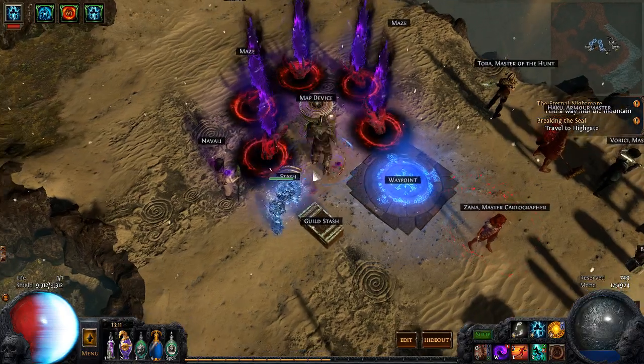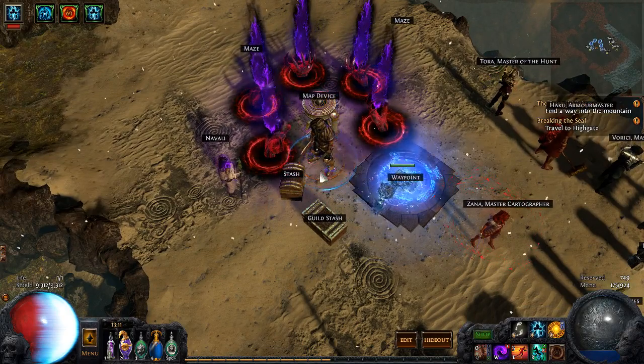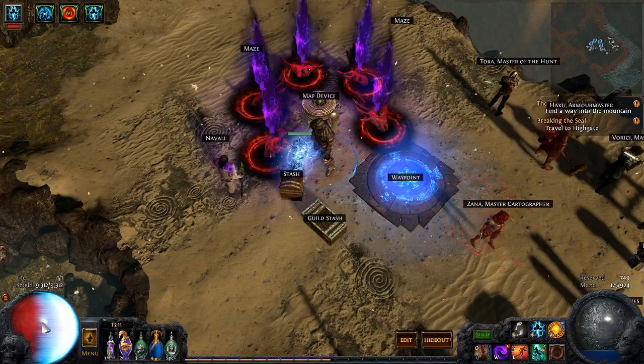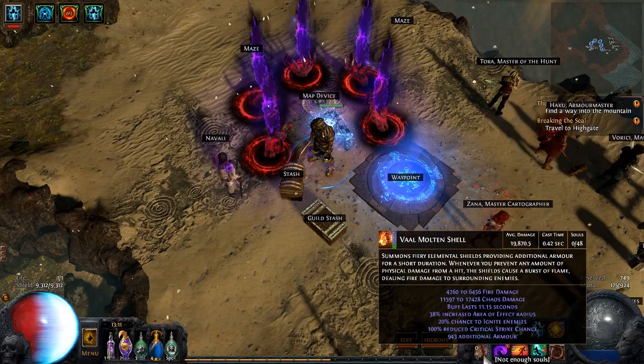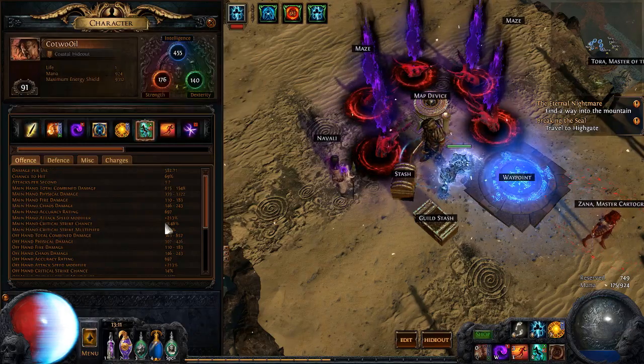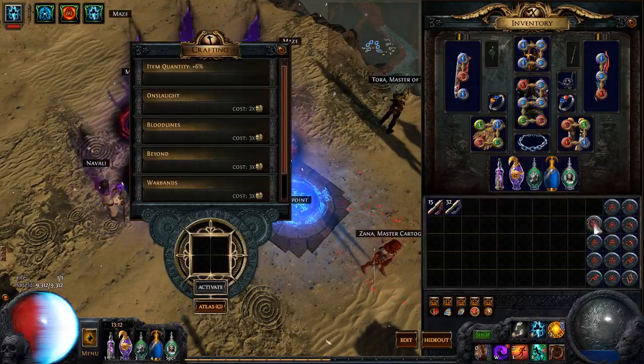Hey, what's up everyone? I thought I'd show my Vaal Molten Shell character I've been having a lot of fun on in the Breach League. It is a level 91 Berserker, has 9.3k ES, about 20k Vaal Molten Shell damage, and I have 245% Whirling Blades move speed.